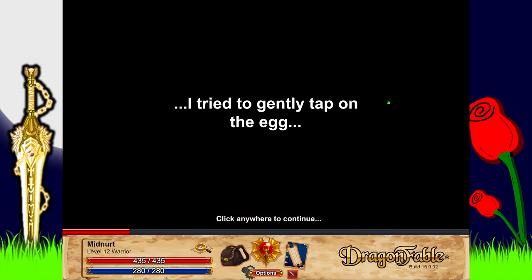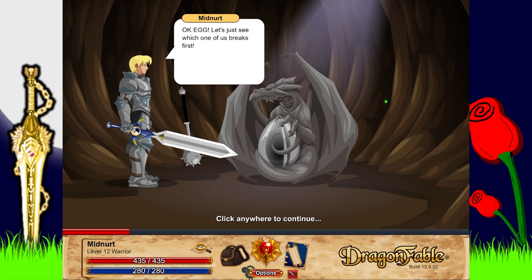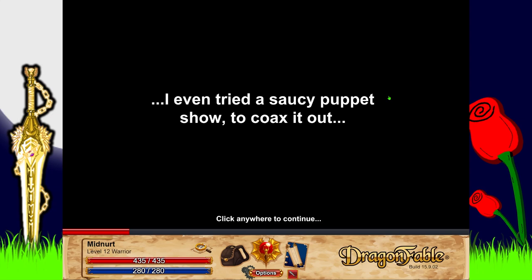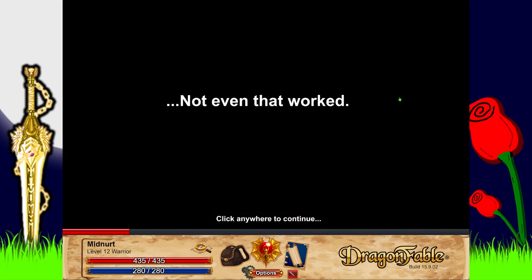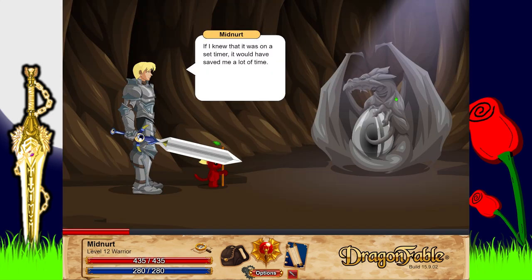'Then I tried singing to it — Rock-a-bye eggy in the stone claws! I felt like an idiot. I tried asking nicely: please please please please, with sugar and candy and whatever dragons eat — puppies or princesses or something on top. I tried to gently tap on the egg — okay egg, let's see which one breaks first! I even tried a saucy puppy shirt to coax it out. Not even that worked — if I knew it was on a set timer it would have saved me a lot of time!'